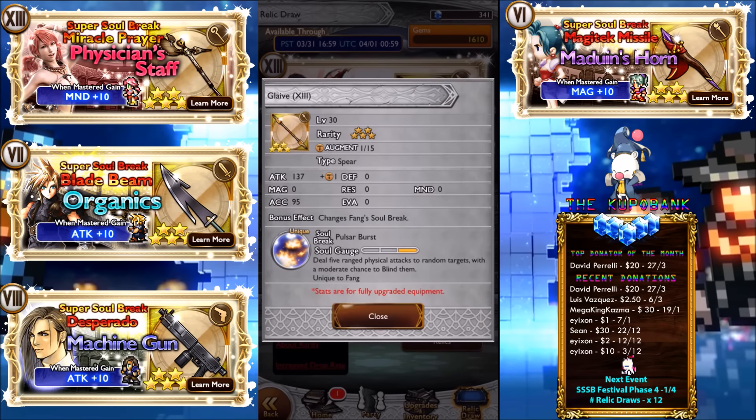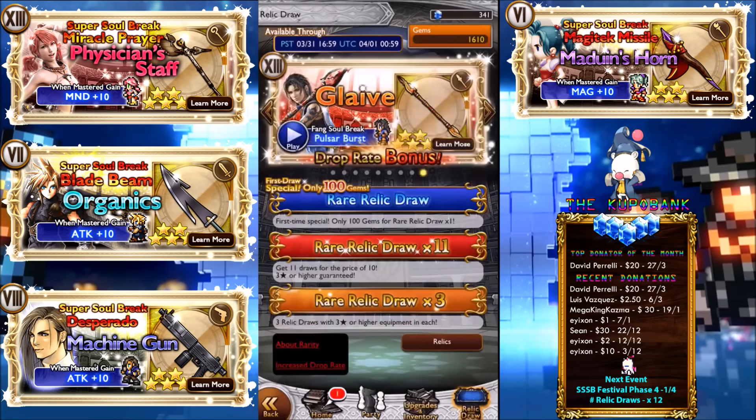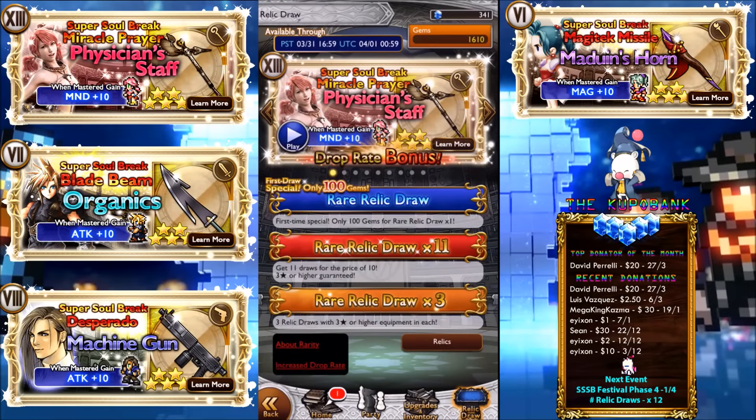Glaive is also a pretty decent one — 137 attack, deal five ranged physical attacks to random targets with a higher chance to blind them. I don't really use the blind, but the five ranged physical attacks is beautiful. If you want to learn more, check out my review.